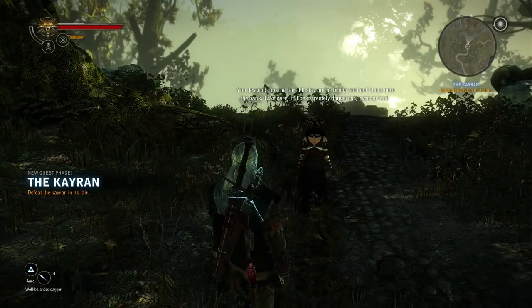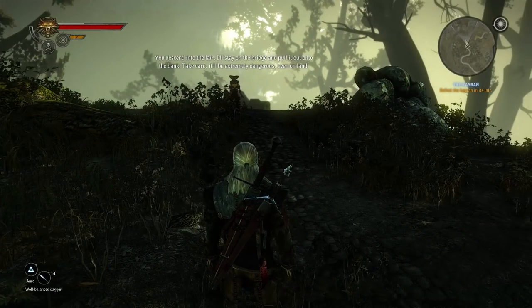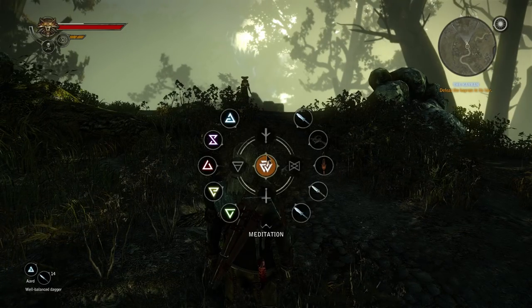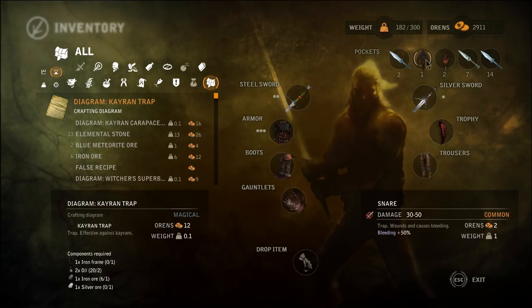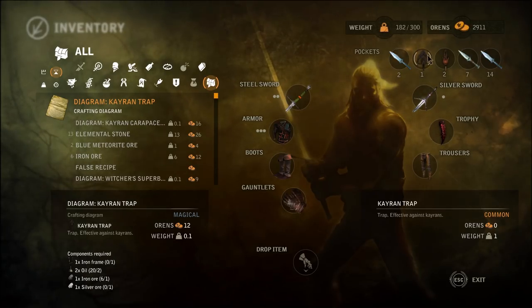It'll be extremely dangerous, even on land. Okay, I think that's my cue to take whatever potions I have, equip whatever traps I have. The Kayren trap - do I have to put it here to use it? Probably. Forget about the snares - we're not gonna use those anytime soon. So we do have some other stuff here that we can use. For the Kayren, since it is a monster, we're gonna be using the Silver Sword.